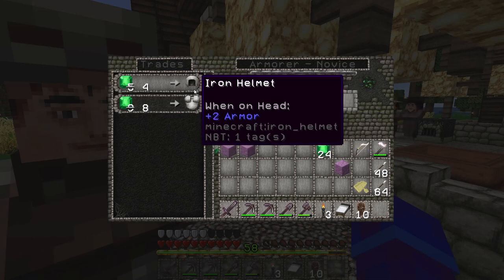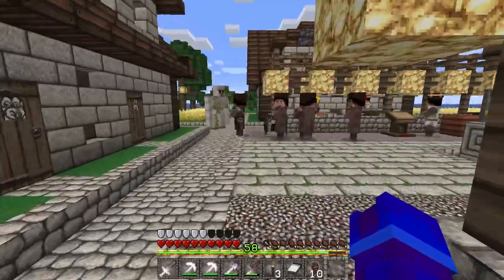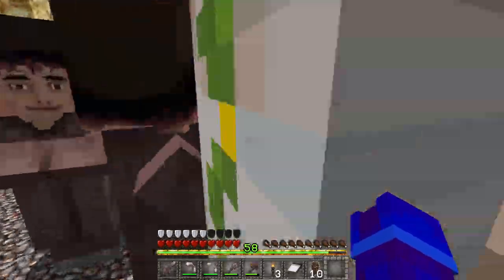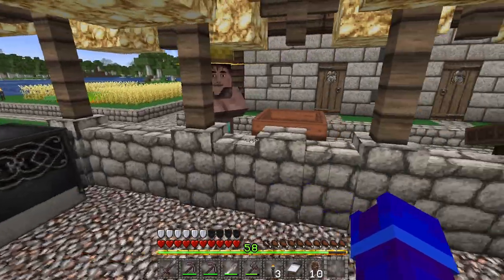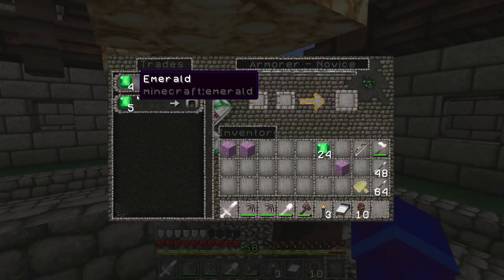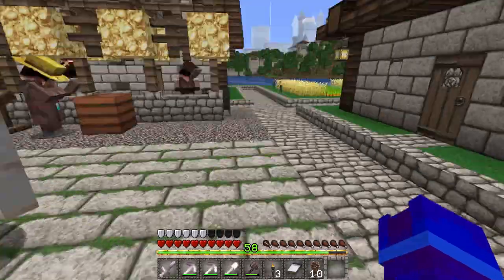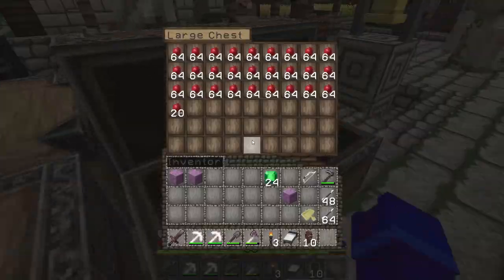Already this guy's giving me emeralds for iron. A full suit of iron can be had. Looks like we're going to take the guy with coal and bring him up. I don't have coal over here, but not a big deal. I'm going to get a bunch of emeralds off my farmers, then go get a bunch of coal, and I'll be right back.